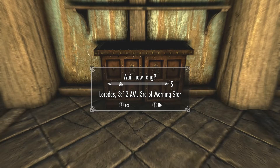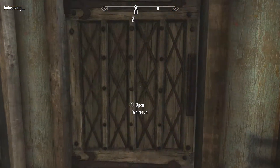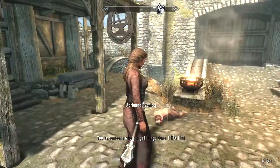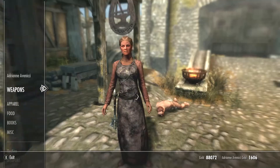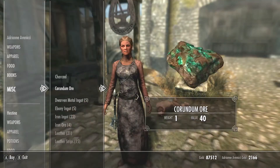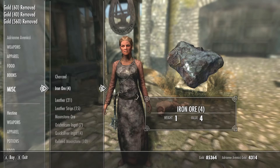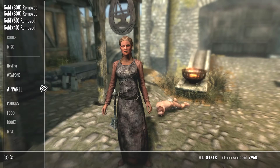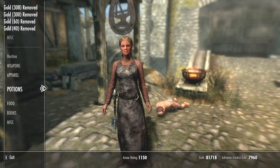To make the shops restock, just wait for two days. Wait for 24 hours two times in a row, and the shops will be restocked. So if you want the shop to restock, just wait for two days or 48 hours, and all of a sudden the shopping person will have all her money back and random items.